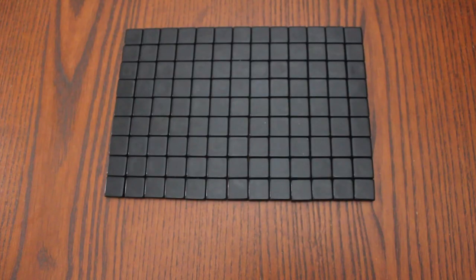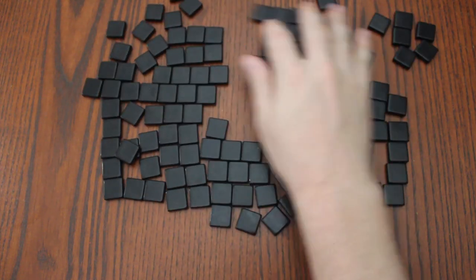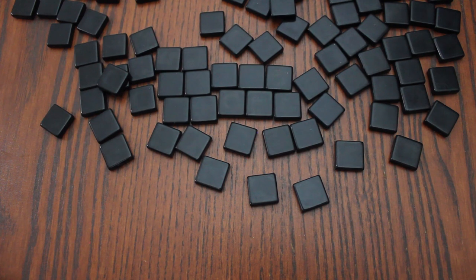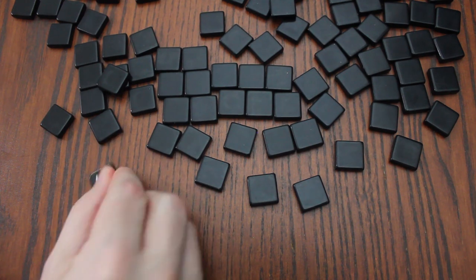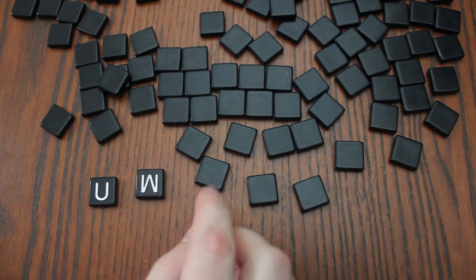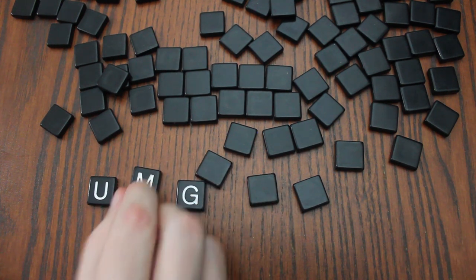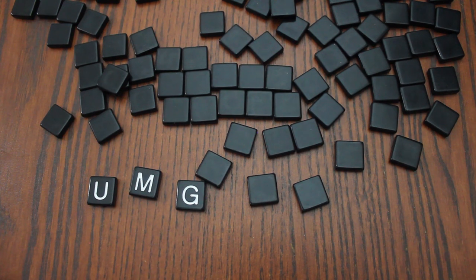To set up the game, flip all the tiles face down. Obviously, they won't be this organized. One player will begin by flipping a single tile, and then the next player will flip another tile, and this continues around the table until there are at least three tiles revealed. Players should continue flipping tiles rather quickly — maximum three seconds between each tile.